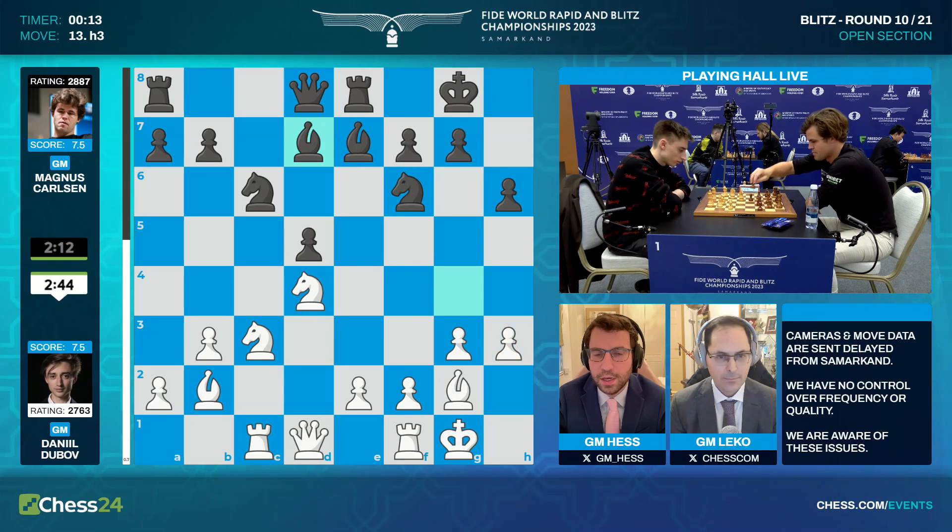We could even see queen sacrifices — in blitz, sometimes people go for speculative sacrifices with bishop takes a3, rook a1, bishop takes b2. I don't think we'll see that here, it looks too risky. After a3, white is also threatening b4. Magnus has to do something — he trades on d4. He looks very unhappy on camera. He didn't take bishop takes a3. Now rook a1, and he has queen c5 or bishop c5. Queen c5 might run into queen f6; rook a1, queen c5 would be the move.